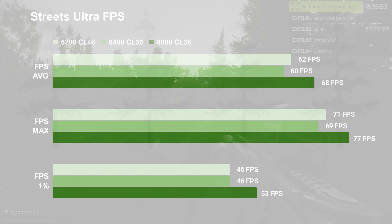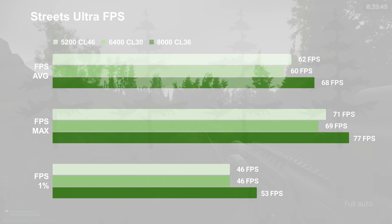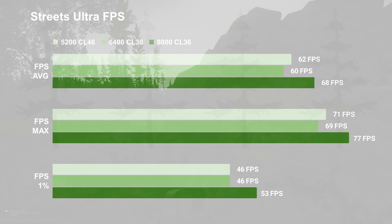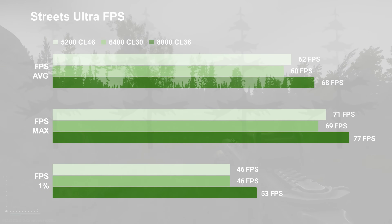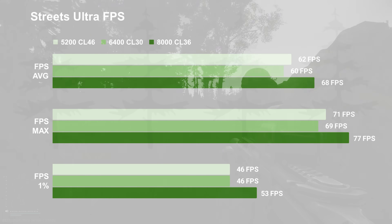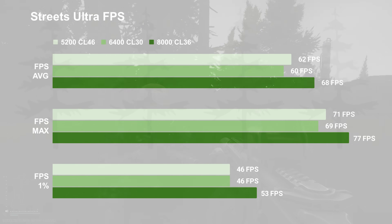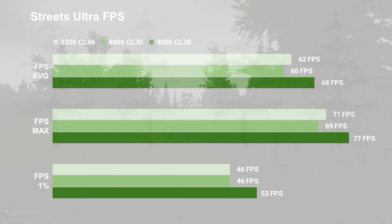Kicking the graphics up to ultra evened things out again and put the bottleneck back to the GPU side. Around 60 FPS is about where we were at once all the AI loaded in. I'm using offline mode with the AI amount set to high, so this is an artificial load of AI. Online is going to be a little different, so just keep that in mind.